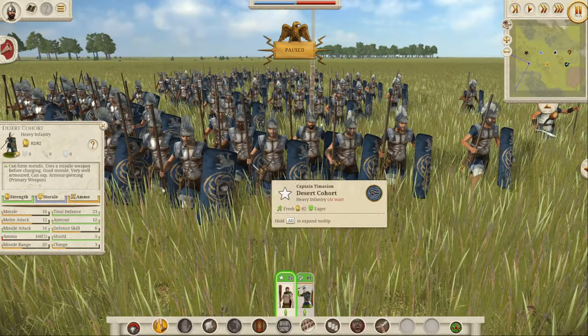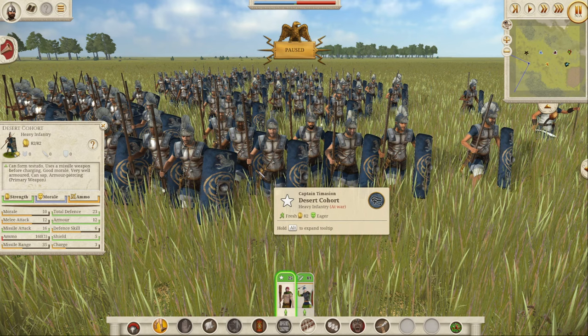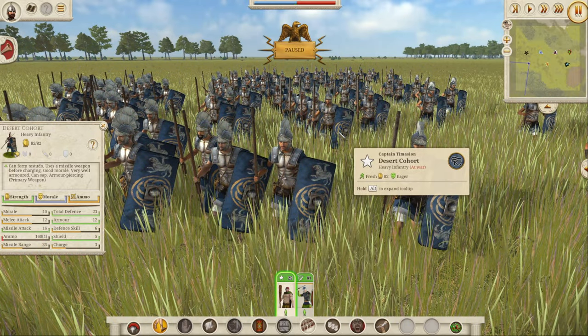Numidia gets a Desert Cohort, which is far superior to their standard Numidian Legionaries. They have an armor-piercing primary weapon (their sword), missile attack of 16, can form testudo, good morale of 10, melee attack of 12, and total defense of 23. Compare that to the Legionary Cohort's 9 melee and 22 defense - these guys are actually better. A missile attack of 16 is obscenely good - equivalent to Praetorian Cohorts - and they will just ravage enemy ranks with their pilum. Great design too on those Numidian shields.